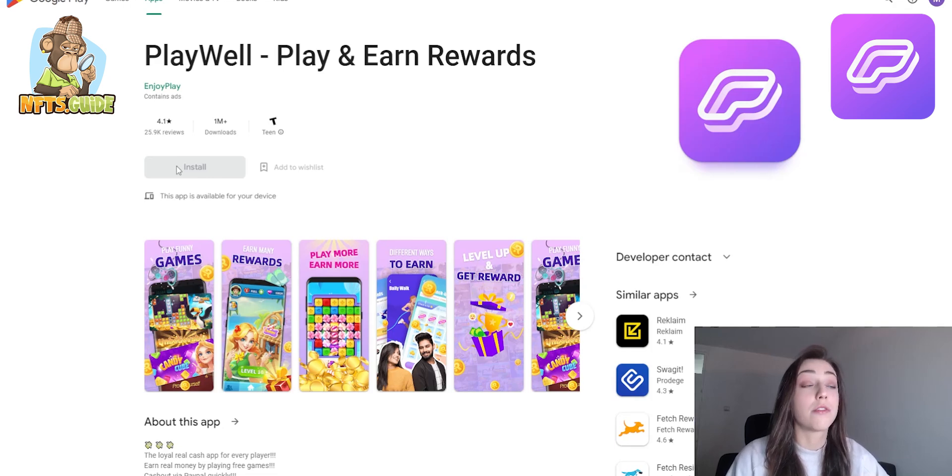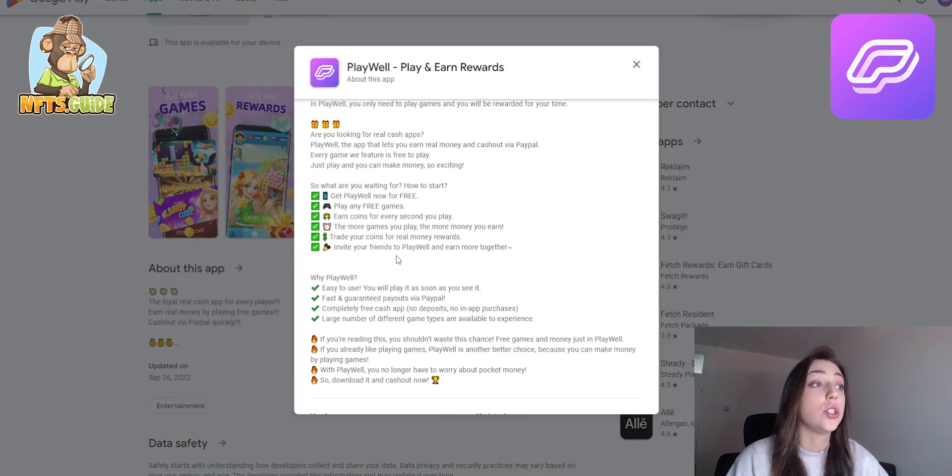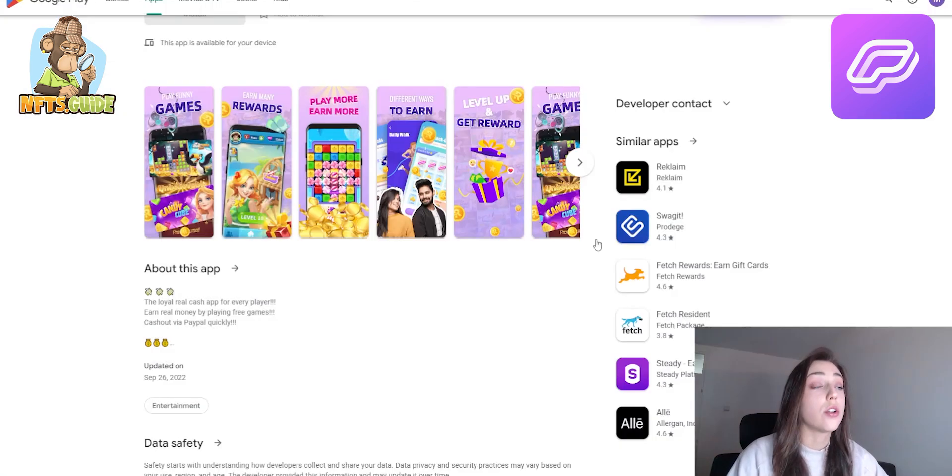Play Well is available for free download on Google Play. It enables you to earn real cash — all you need to do is get this application for free and play any free game through it. You earn coins for every second you play, so the more games you play, the more money you earn, and you can trade those coins for real money rewards.